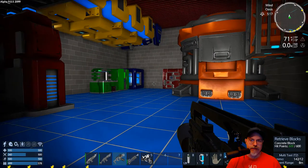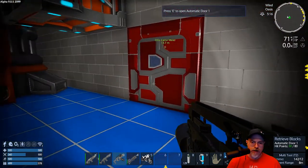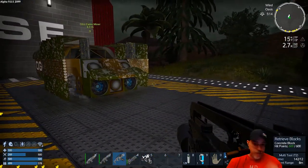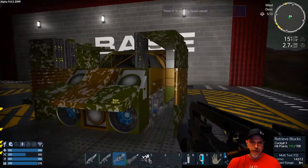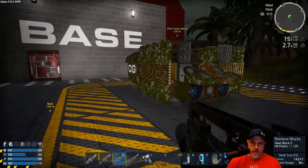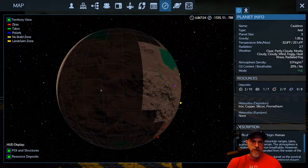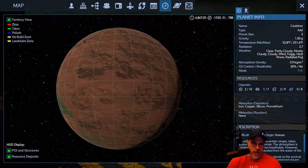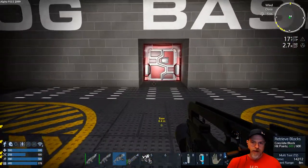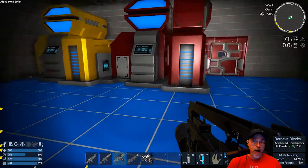Welcome back everybody to Empyrean Galactic Survival Alpha 9. I'm an old guy gaming and we are going to continue our adventure on the planet Cauldron. I had told you in the last episode that I was going to do some mining and exploration off camera, but then I got to thinking - let's bring it back and show the peeps. We also need iron and copper in order to build the jade jet.